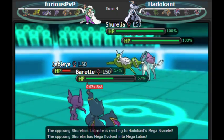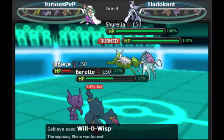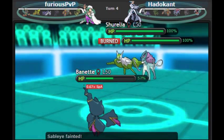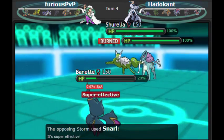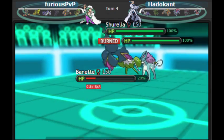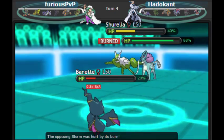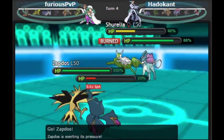We now see Latias come in and pop its Mega. I go for a Will-O-Wisp and I actually hit — that's quite nice. I could have gone for a cover play, but I'm completely fine foddering Sableye here. It did everything it was meant to do and I feel really safe in this situation. My opponent goes for a Snarl, probably because he wants to punish a switch since I have mostly Special Attackers on my team. I go for Shadow Claw and it barely does half onto that Latias, so I have to bring in a Pokemon with a little bit more KO power.